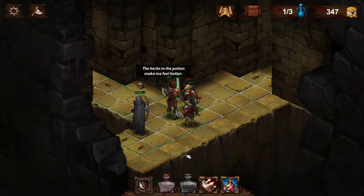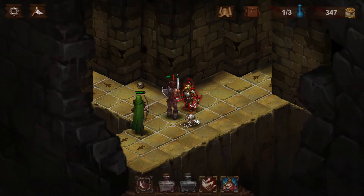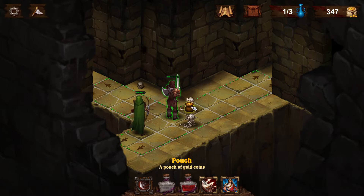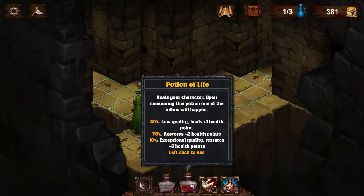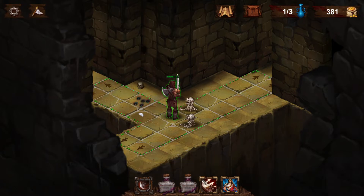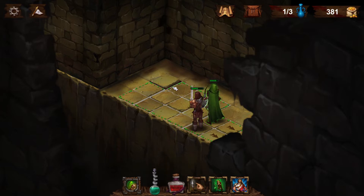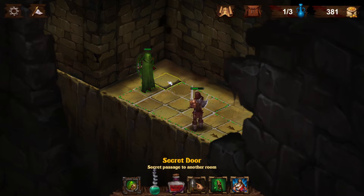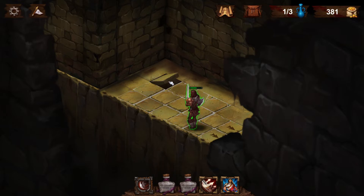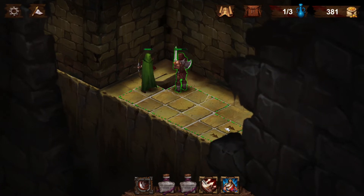Use a health potion. Counter attack! Is there any way to heal? The herbs in this potion make me feel better. That stone on the floor looks peculiar. A secret passage. Dungeon exit. But could we stick around and explore a bit more? I think we can.